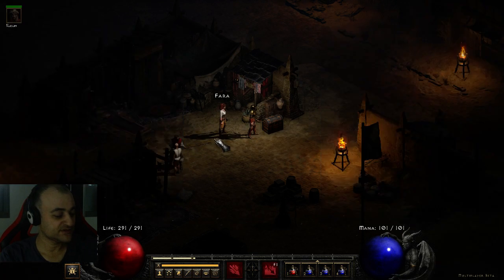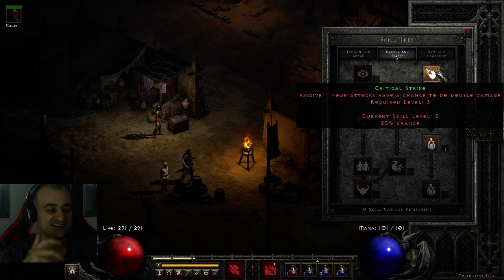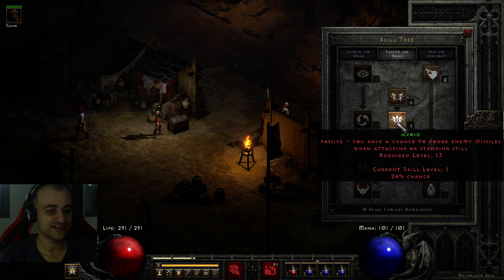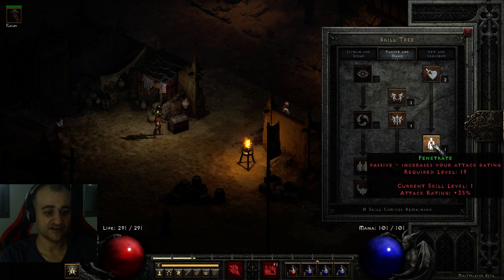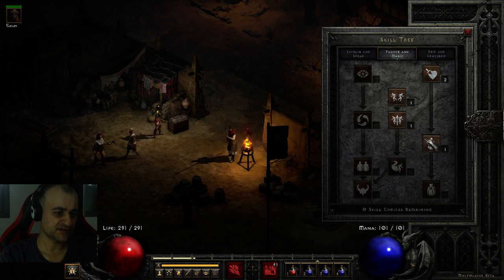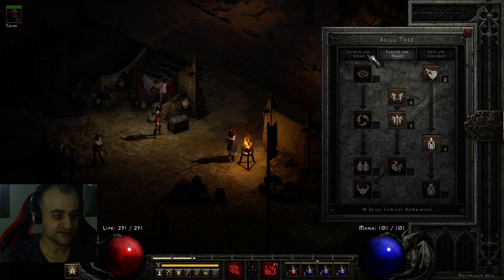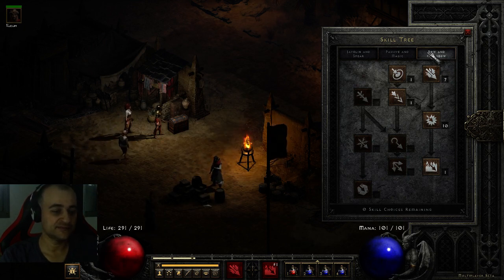When it comes to the build, we put some points into Critical Strike — a couple points — because the transition between 16% and 25% is quite important. We have some passive skills: Dodge, to avoid melee attacks when attacking or standing; Avoid, for projectiles; and Penetrate, which increases attack rating. At level 30 you grab Pierce, and in a final build you only need one point in each since you get plus-to-all-skills from various sources. For the beta, just a couple points here and there.